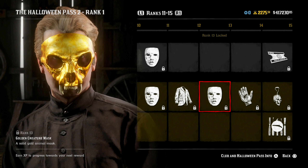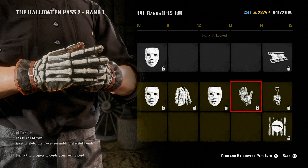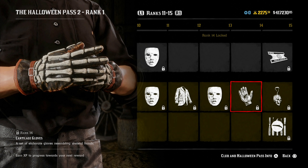Moving on, at rank 13 we have the Golden Creature Mask — a solid gold animal mask. It would actually be kind of funny if you could sell this for gold bars or smelt it into a gold ingot here in game. I would love to know in the comments if you guys are going to be wearing this one. I would probably wear either the goggle mask or this, since having a gold mask on your character would look pretty cool. At rank 14, some of my favorite gloves — the Cartilage Gloves, a set of elaborate gloves resembling skeletal hands. These are pretty sweet; I want these to go well with the gauntlets, but apparently you can't wear those with some of the shirts in these outlaw passes and quickdraw clubs, which is unfortunate even if the sleeves are rolled up.